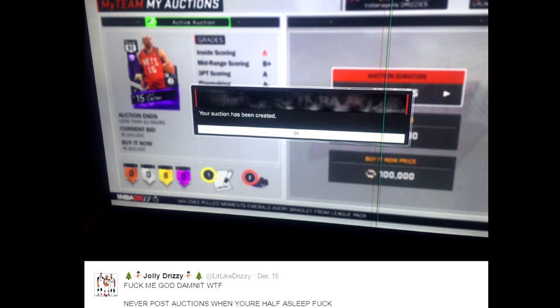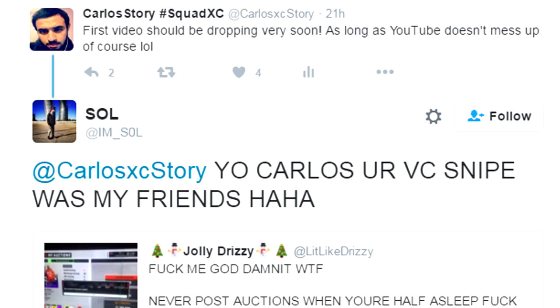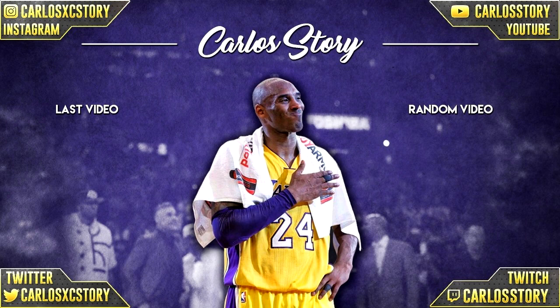At number one, we got something I usually don't feature in the top five fails. This guy put up a card worth close to 300K MT — if not more — for only 100K MT. The craziest part is that I actually ended up getting that Vince Carter. One of my followers on Twitter saw that I uploaded the Vince Carter snipe on YouTube and tagged me and his friend, saying 'hey, this is my friend's card — you ended up sniping it.' I kind of feel bad because the guy was already having a bad day, but if I didn't get it someone else would have, so at least you know who got it.